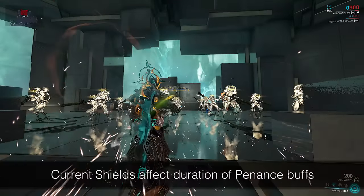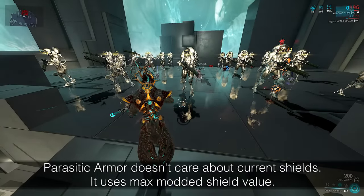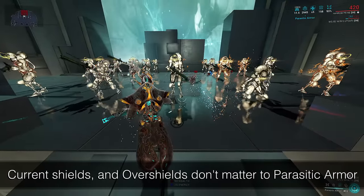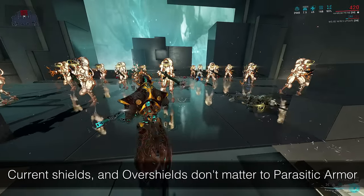Parasitic Armor gives armor based off of modded max shields. It ignores over shields and ignores current shields. This means you always cast Penance before Parasitic Armor, and you need to disable Parasitic Armor by uncasting if you want to reset Penance early.